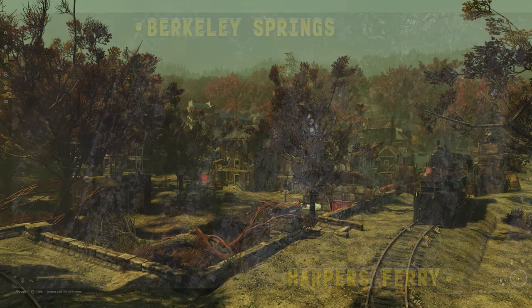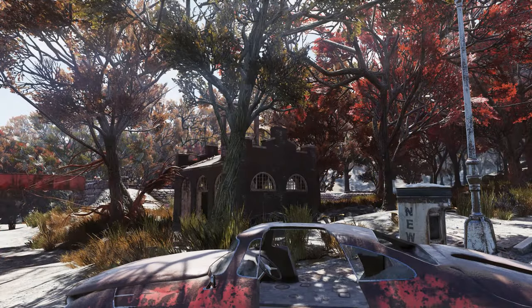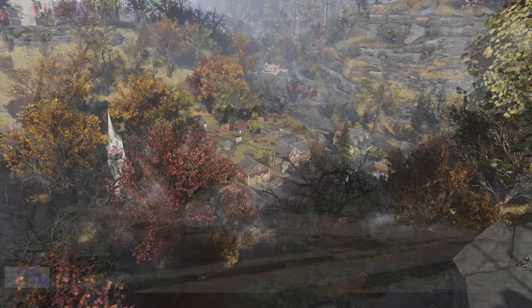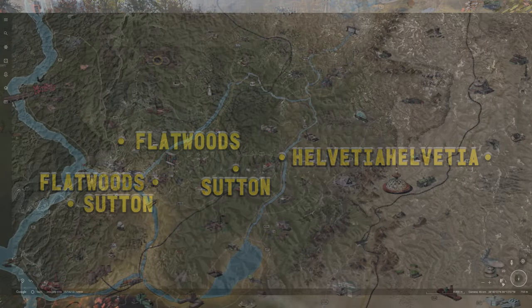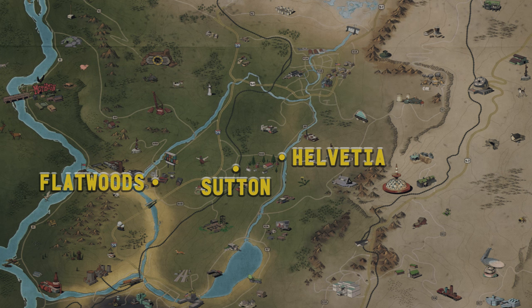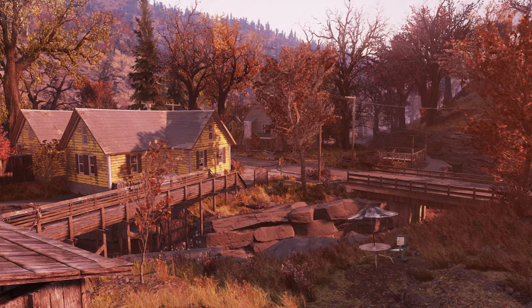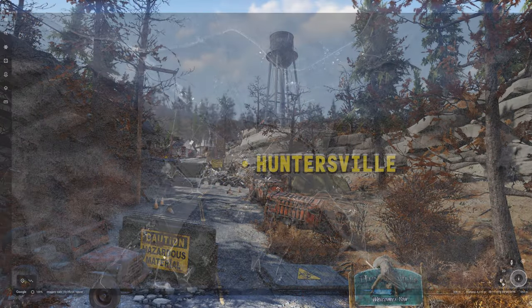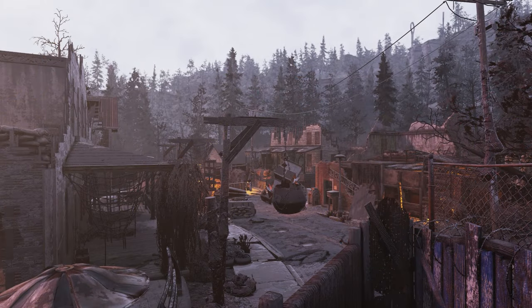Harpers Ferry, found southeast of Berkeley Springs both in-game and out, is also home to John Brown's fort in both iterations. The Swiss tourist town Helvetia, found in a similar location both in-game and in real life, is also similar in almost every other way — it's easily the town best represented in Fallout 76. Huntersville, found near the eastern border of West Virginia, bears some resemblance to its in-game counterpart, mostly in its rural setting, although there are far fewer super mutants in the real one.